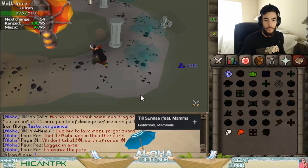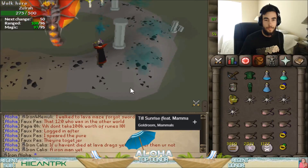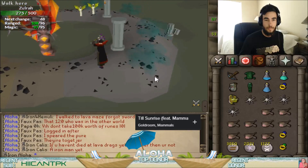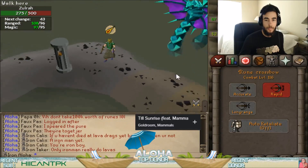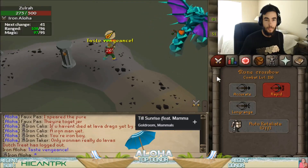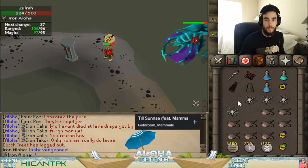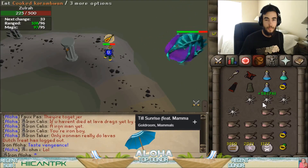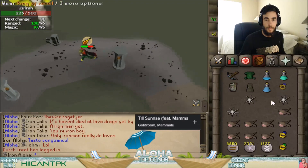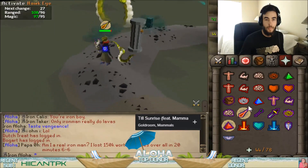Right about here, you want to preemptively venge so that you can have a sooner venge for later phases. This is followed by a western mage phase. After five attacks, this one will be followed by a southern range phase — after those five attacks, run all the way to the eastern side, because it will immediately spew out green clouds all over the southern and western sides.